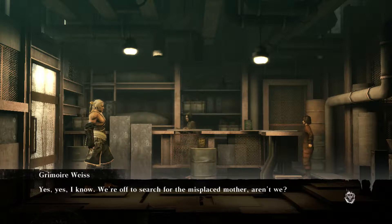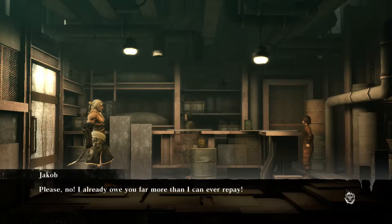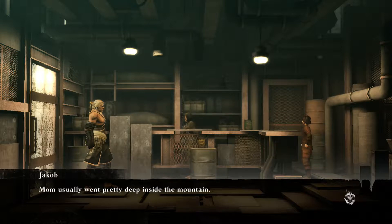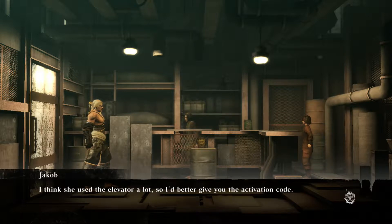Weiss: Yes, I know. We're off to search for the misplaced mother. Please, no — I already owe you far more than I could ever repay. Save it. Don't care. You don't understand. Our mother is— Never mind. Mom usually went pretty deep into the mountain. I think she used the elevator a lot. I better give you the activation code.